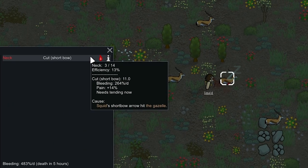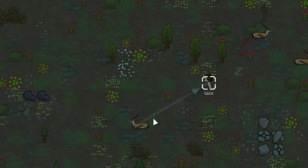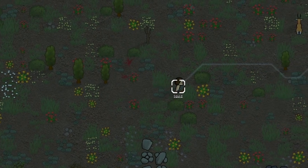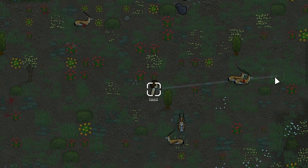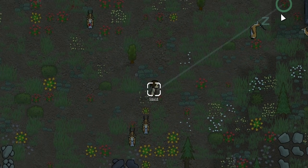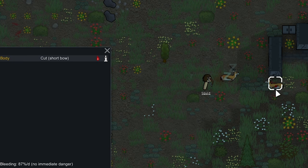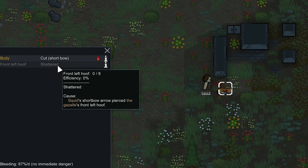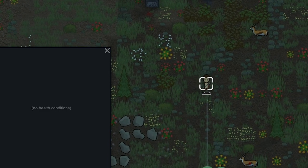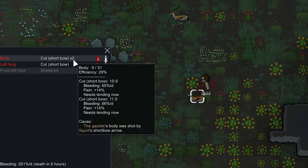There we go, we tagged it — in the neck, it's actually going to bleed out in five hours, that's a really good shot. This gazelle is running towards us so we're going to start tagging up. We knocked one in its leg — it's going to bleed out in 23 hours. We hit another one in the face and shattered its front left hoof. One more shot should do it — we hit it in the lung, it's going to bleed out in nine hours. This herd over here is sleeping, let's walk up and hit one in the body — it's going to bleed out in 24 hours.